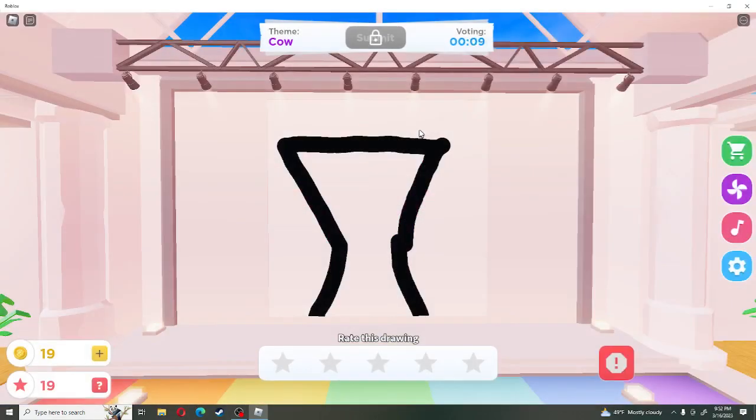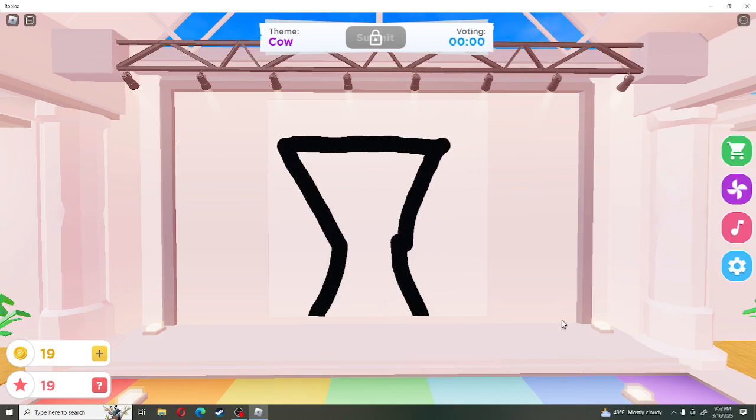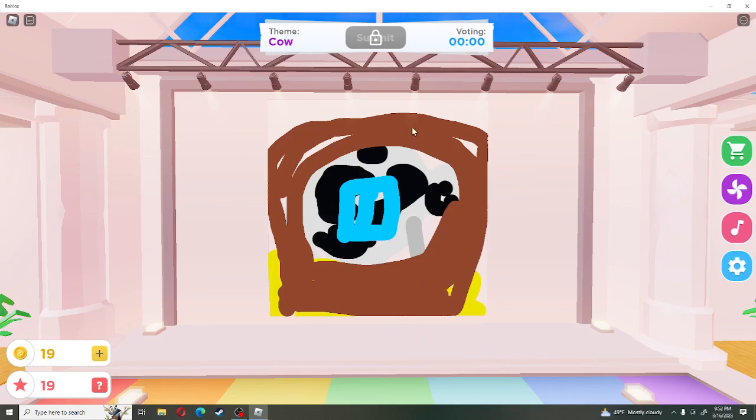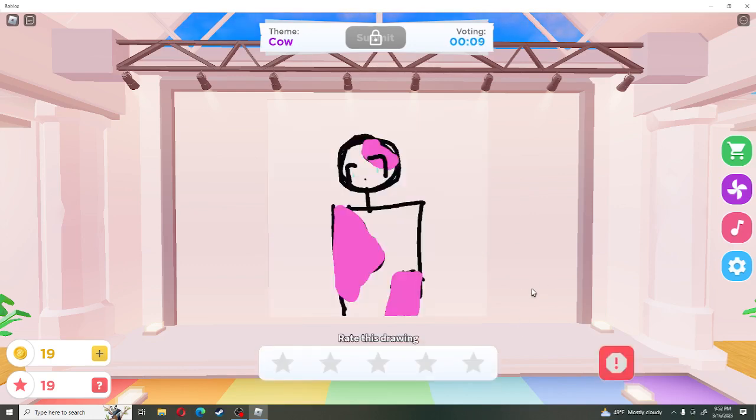Speed draw. Do we have to rate the person's drawing? One. What is this? What is that? I have no idea what that is. Okay, at least it has the dots on it. I'll give it a two star. I'm being next. That's not a cow. What is that? Oh, I can actually kind of see the cow.